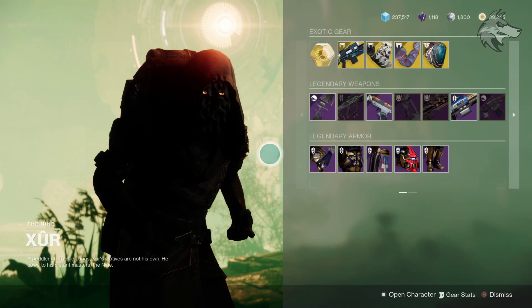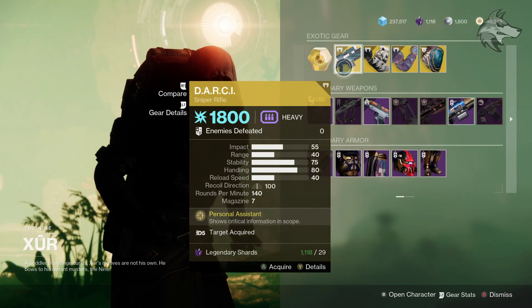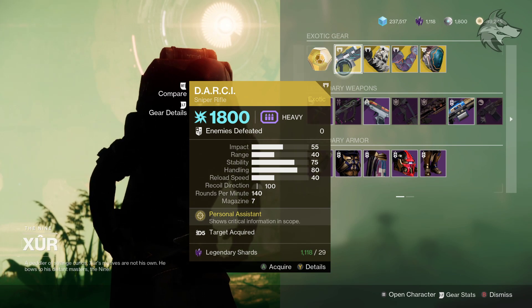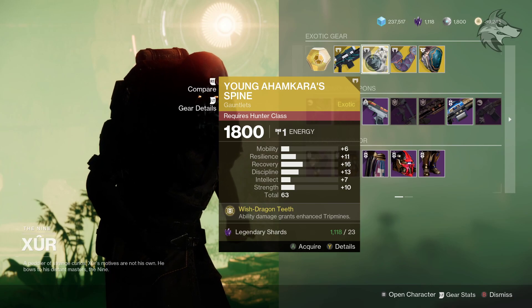Not that that necessarily changes all that much, but for the inventory this week we've got Darcy for the featured exotic weapon — a pretty fun one right there if you happen to have never used it, if you're perhaps a newer player.